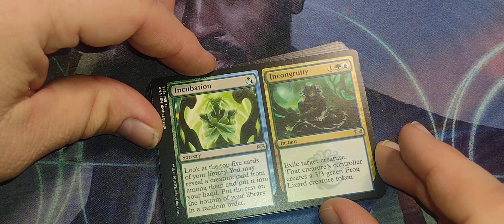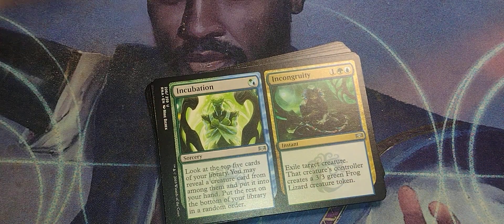The split card — as I said, Incongruity exiles a creature, but you can play it on yourself if you want to get rid of a creature that's no longer useful. That seems to be the Simic way.